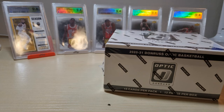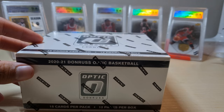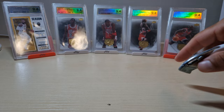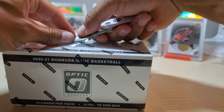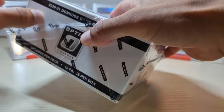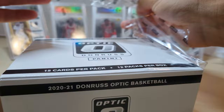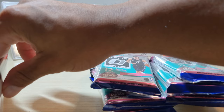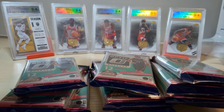I'm going to try to equal that value. You're supposed to get 36 blue velocities out of here, so I'm hoping I get that. I've got my good luck Jordan cards here, there's a LeBron over there. Let's see if we can get some awesome cards. It's big - 15 cards per pack, 12 packs per box. Got Luka on the front.